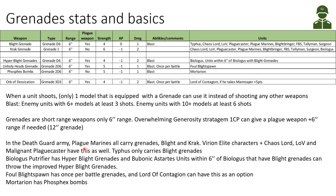In the Death Guard army, Plague Marines all carry grenades — both blight and crack. The same is true for the Virion elite characters. From HQs, the Chaos Lord, Lord of Contagion, and Malignant Plaguecaster also have this option, and Typhus only carries Blight Grenades. The Biologous Putrefier has Hyper Blight Grenades, and Bubonic Astartes units within 6 inches of him that have Blight Grenades can throw with improved damage and AP. The Foul Blight Spawn and Lord of Contagion can have once-per-battle grenades, and Mortarion has his Phosphax Bombs.